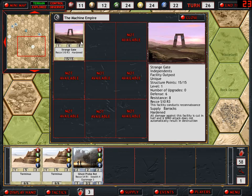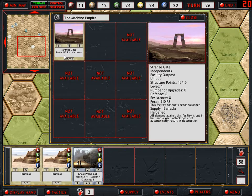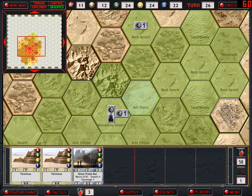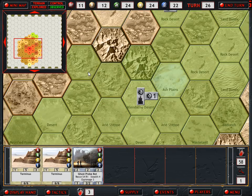So we found the Strange Gate, which had the Guardian guarding it. We eliminated him and took this over. This location is a Strength 10 Range 3 Reconnaissance location, so it detects everything around here for the most part, which is phenomenal. That is going to help us figure out when the enemy is incoming.